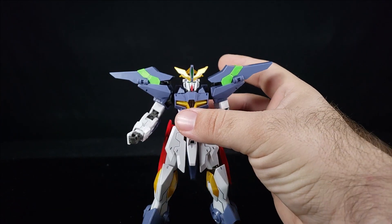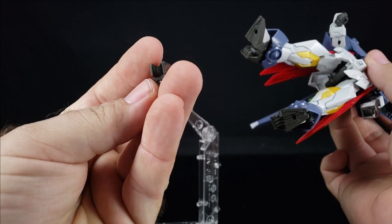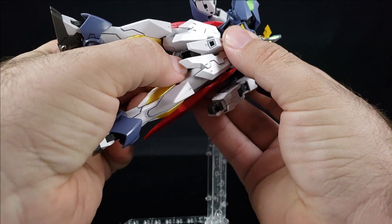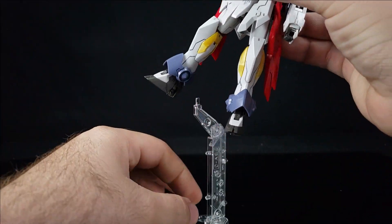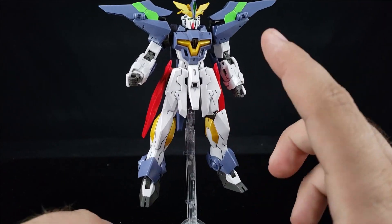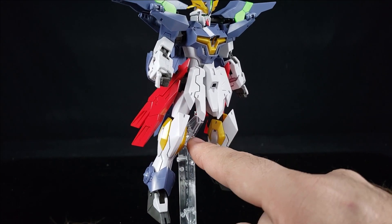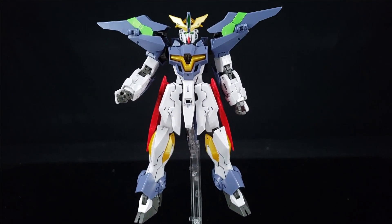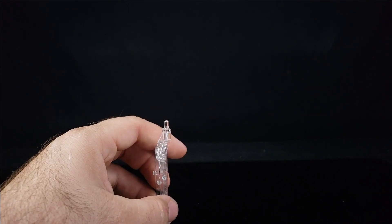Okay, let's get into the accessories. You get the crappy stand and a stand adapter, which is always a good thing — you just clip it in right up in here and then it can go on a stand. The same adapter in a different position can also be re-engineered for flight mode, so you can do multiple things with it.